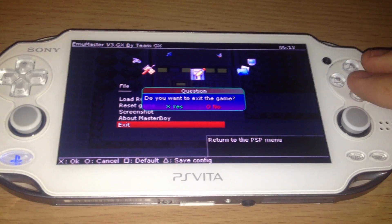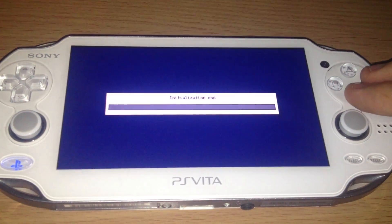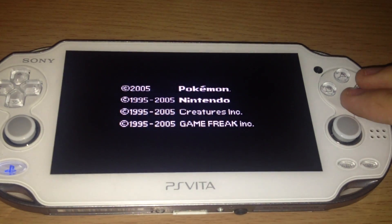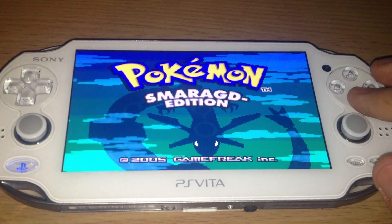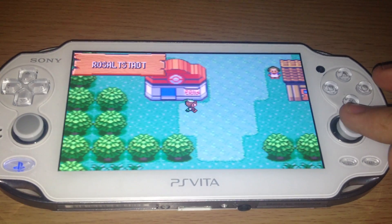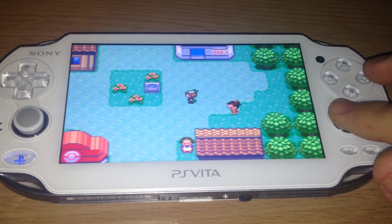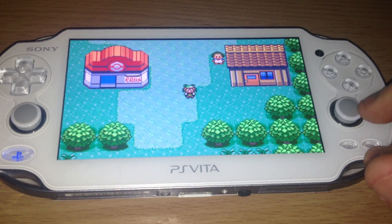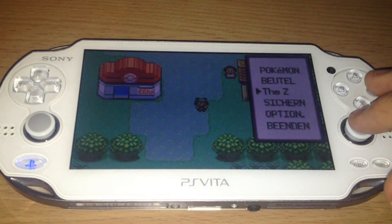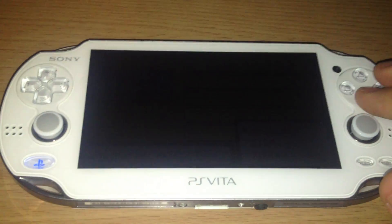Next, another popular emulator would be the Game Boy Advance. For this we use GPSP. Now just run an example — Pokemon Emerald, one of the Game Boy Advance Pokemon games. Everything working fine.